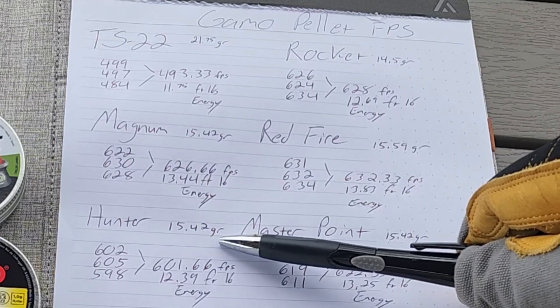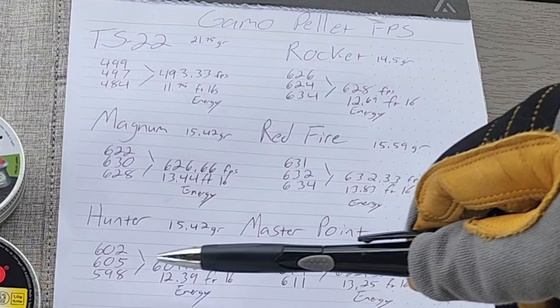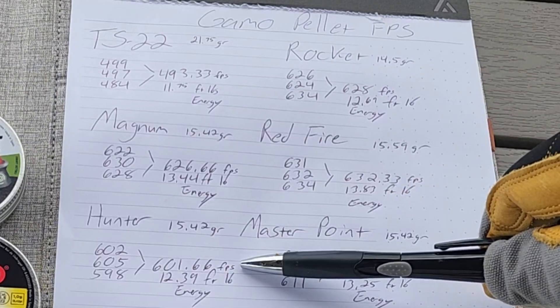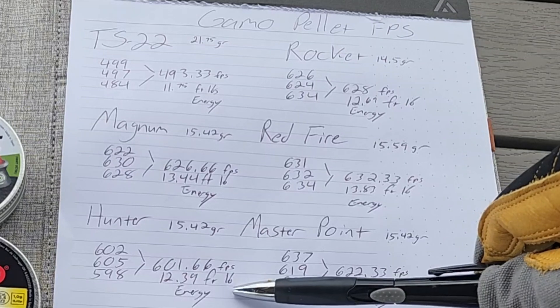The Hunters come in at 15.42 grain. They averaged 602, 605, and 598, averaging out at 601.66 feet per second. The foot-pounds of energy on that one was 12.39.